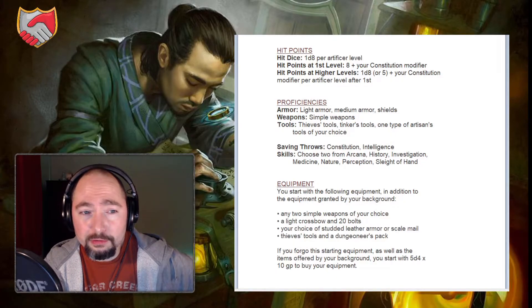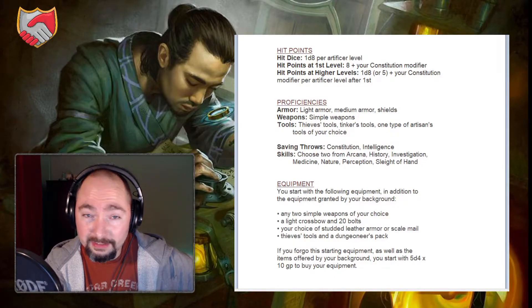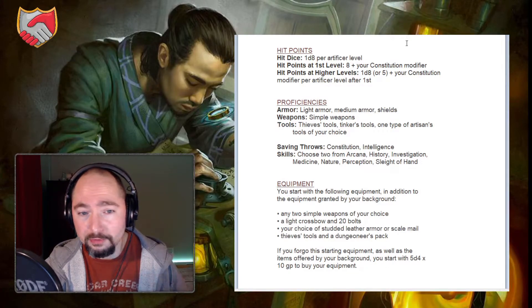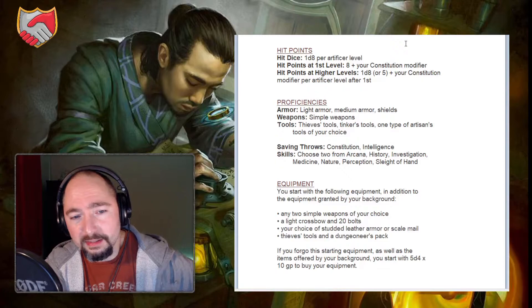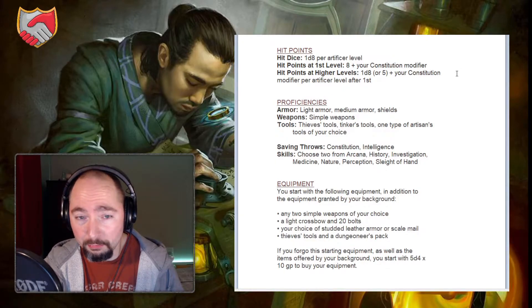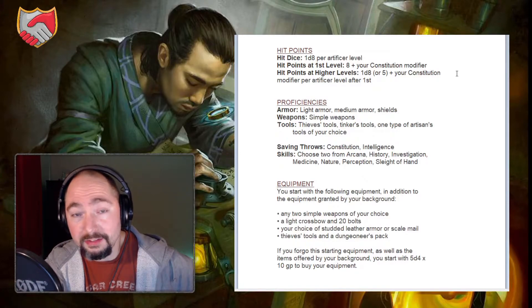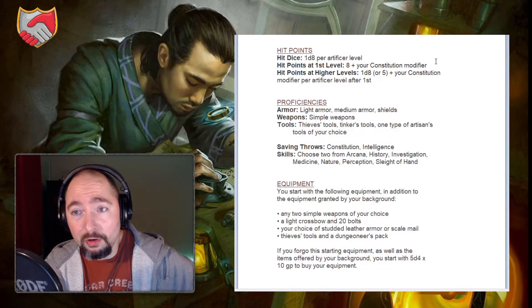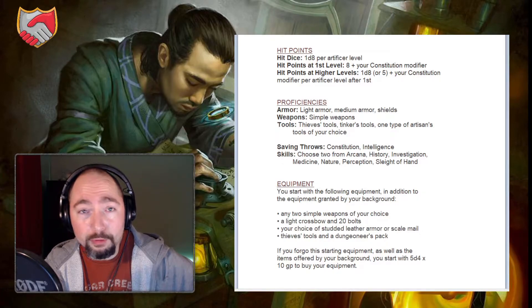The Artificer, as far as hit points, has a D8 hit die, which is middle of the road. It has starting proficiencies of light armor, medium armor, and shields, as well as all simple weapons, and tool proficiencies, which are a core focus of the class.